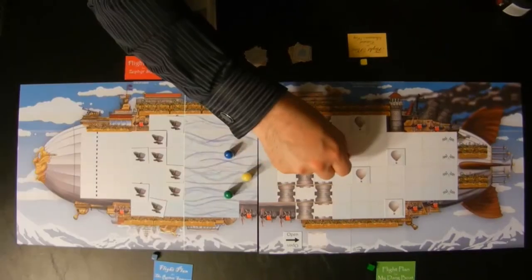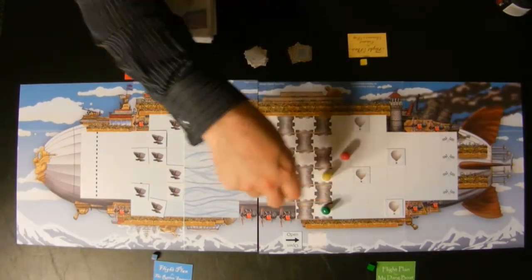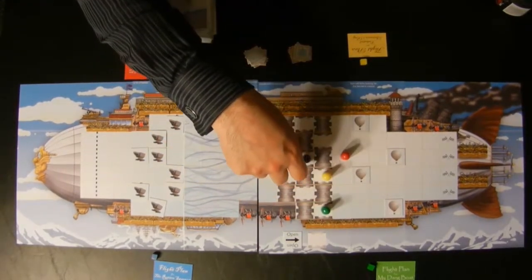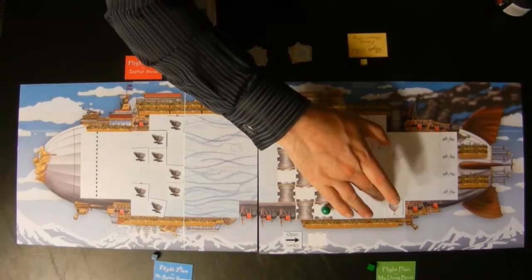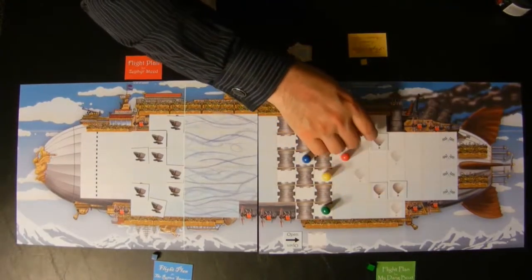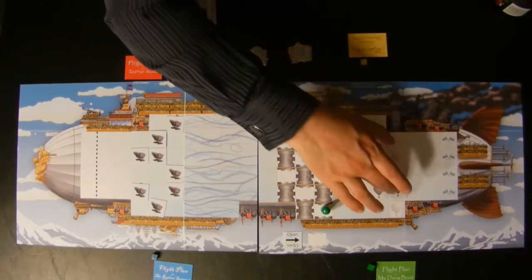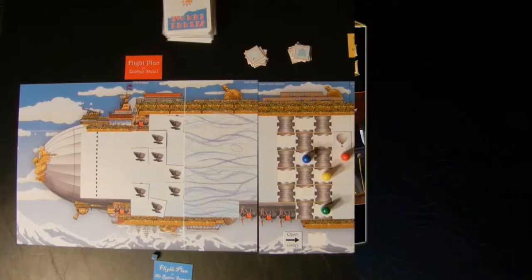The four old folks going to the farmer's market are also controlled by the last place player. In this case, blue can decide where to move the old folks — they can move one space in any direction. There are a few other rules having to do with the old folks, but in essence the last place player can block leading players with the movement of the four old folks.